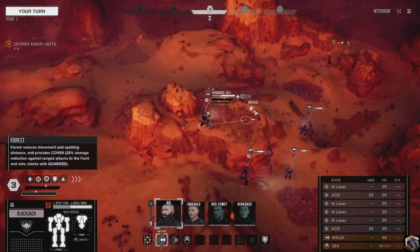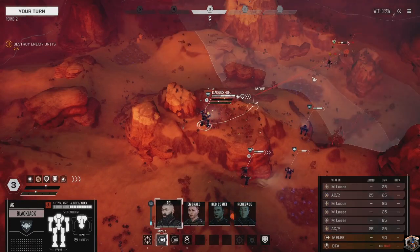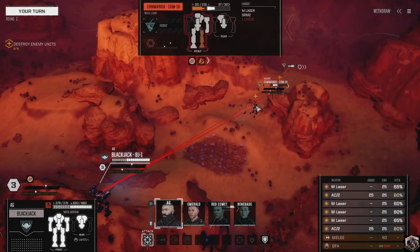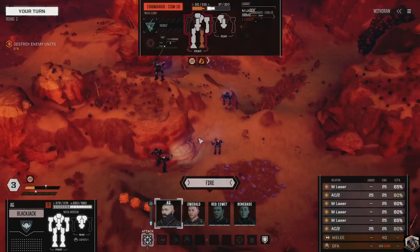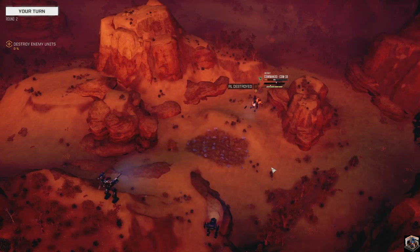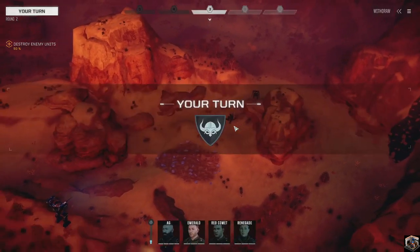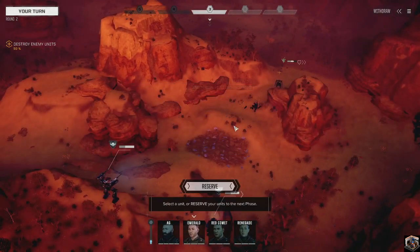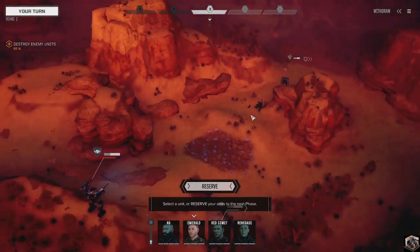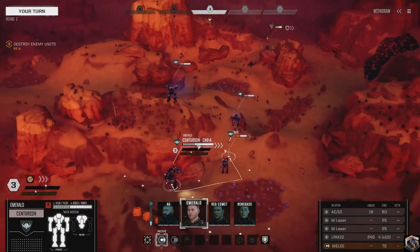Now me and my Blackjack are going to come over and say hi. They've got a Javelin with a medium laser and the Commando which lost its large laser - so this Commando is a lot safer now. I'm going to do some massive damage here - we took out the right leg, left torso, and left arm, did an injury, did a knockdown, which means we did a double injury. Pilot incapacitated! We took out both torsos and knocked him down - three injuries right there.